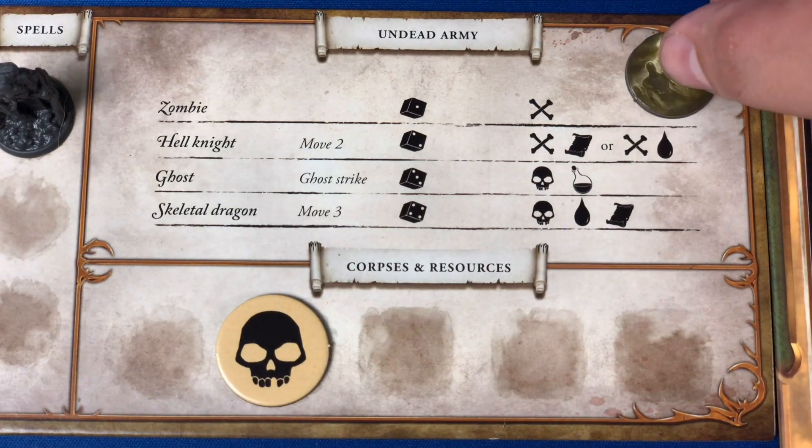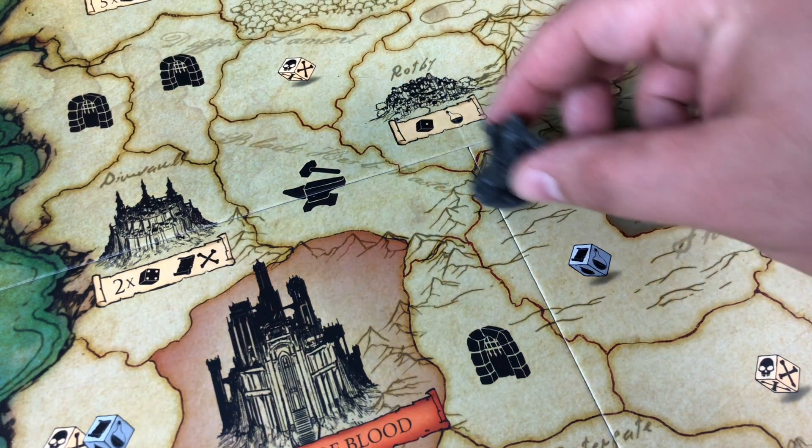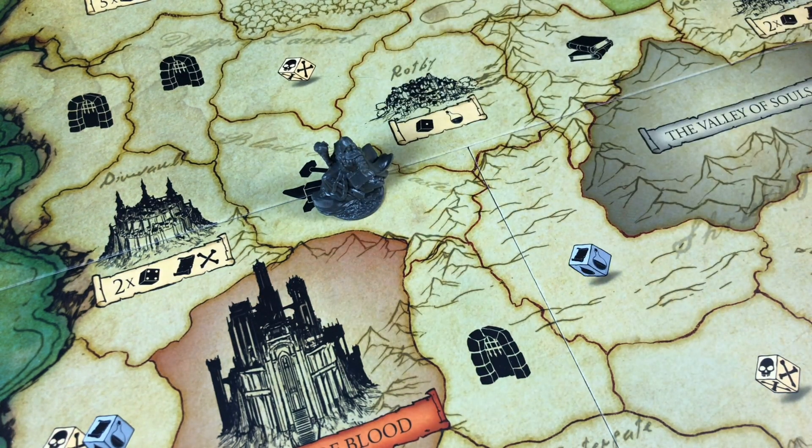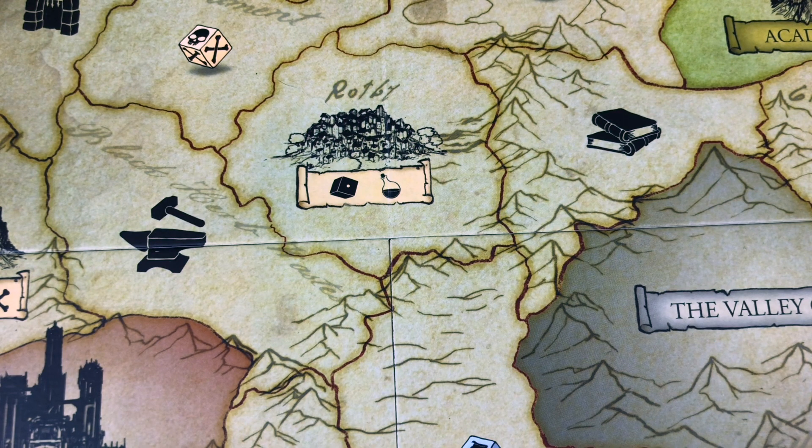In the movement phase, players must move into a different location. The base movement for Necromancers is one. If you have any minions in your army, players can only move as fast as their slowest minion. As shown on the minions table, the only ones with increased speed are the Hell Knights and the Skeleton Dragon.